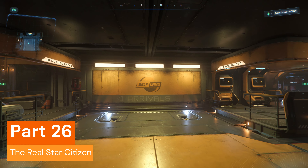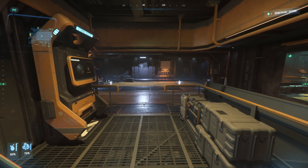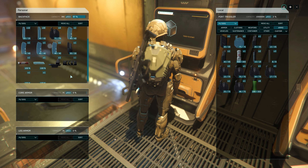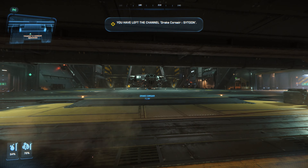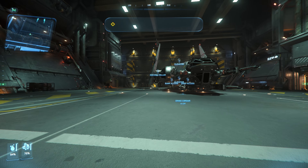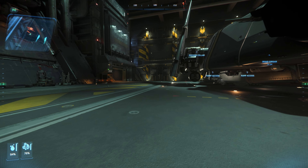Welcome to part 26 of the Real Star Citizen. I just wanted to try out a few things that had been recommended to me around sort of kitting myself out. The first one is having equipment on my ship ready to go. I've got some equipment on me already. I've got my Drake Corsair in my hangar above, and we're in Port Tresler.